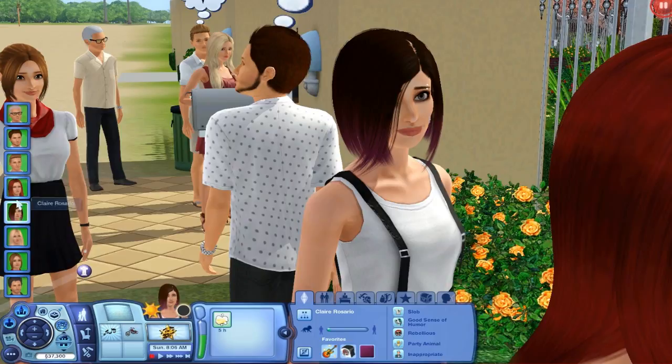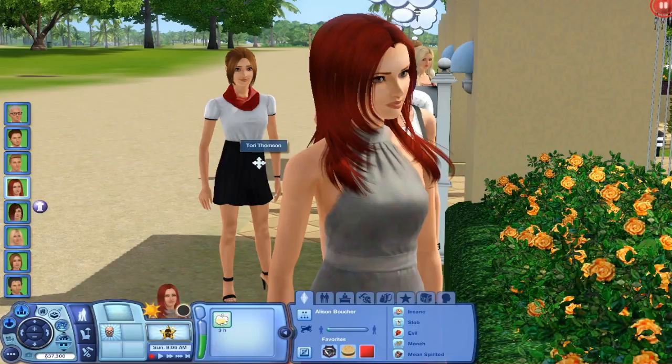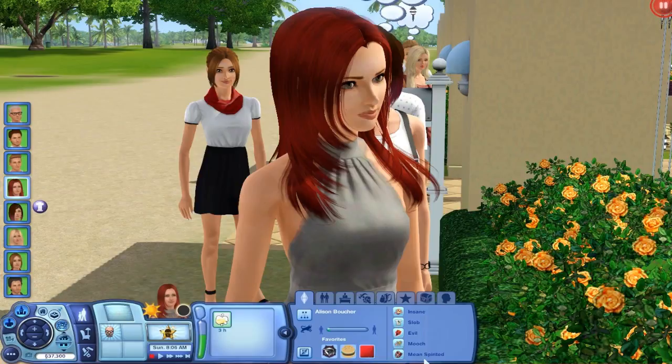Allison here is going to be our little mean one — she's going to be a little devil. She kind of reminds me of Britney Spears' music video Toxic. Anyway, insane, slob, evil, mooch, and mean-spirited are her traits. She is a Taurus. Her favorites are Dark Wave, Hamburger, and the color Red.